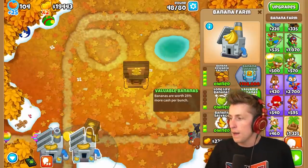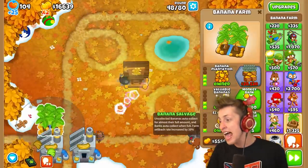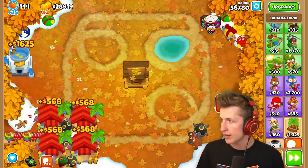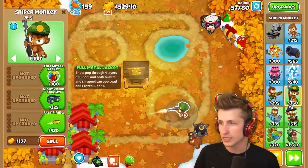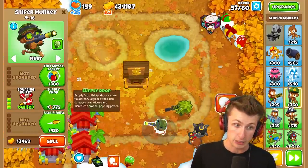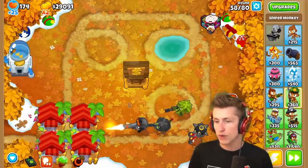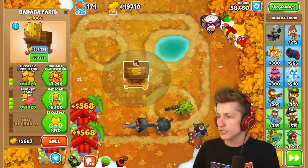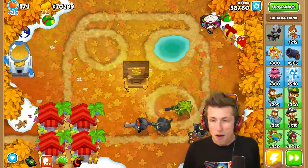I want to get the Paragon Sniper — it's going to be dealing with everything. Nothing else is going to get past us. And then Central Market — now we don't really ever have to worry about money again. We're on round 64 and we're past a million. We're finally at $1.4 million — we're at 1% of the way there!